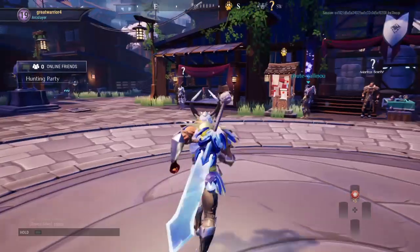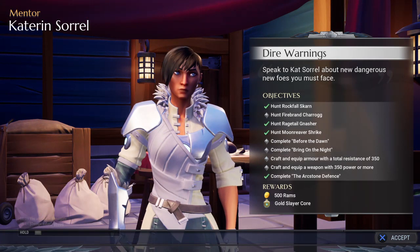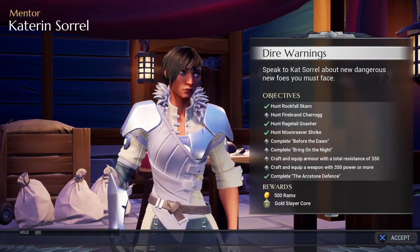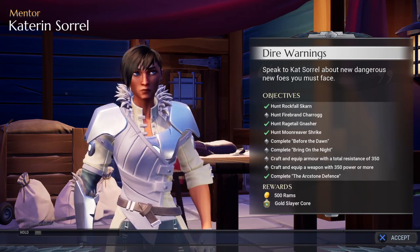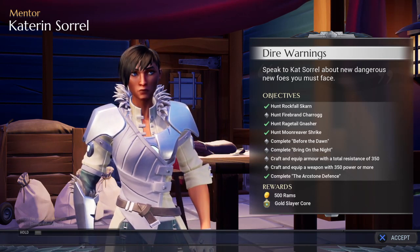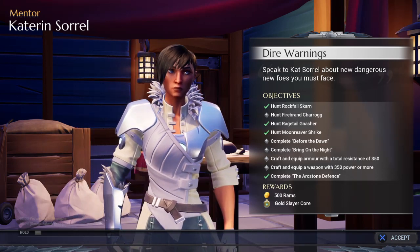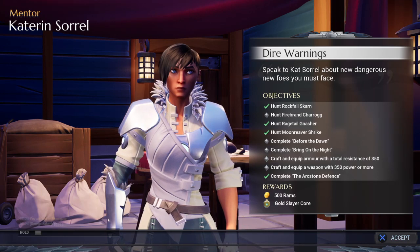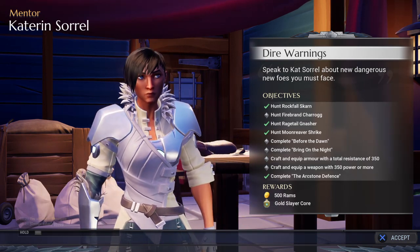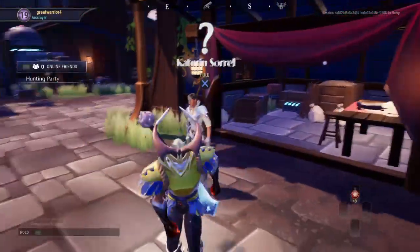I'll show you guys how to find Arc Stones. You need to progress this NPC's questline. My current questline is basically hunt all the special versions. You need to complete the stage before mine — get to 300 power, then kill Pangar and Helion. Once you've done that you should unlock my current stage. Follow this NPC's questline and you'll get there.